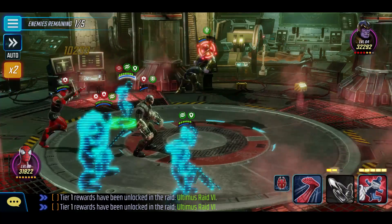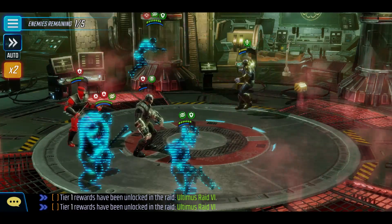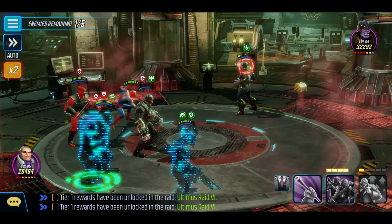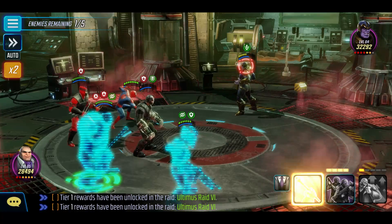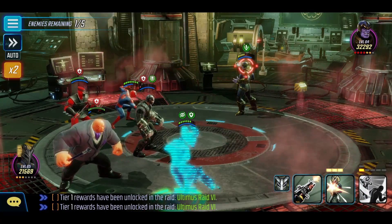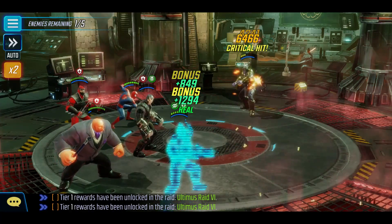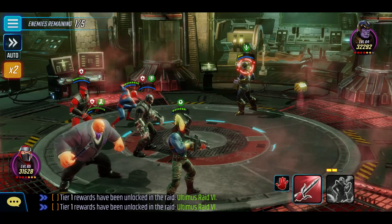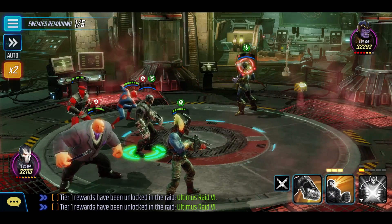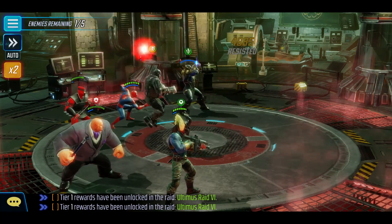So looking at Thanos at 32,000 health, we'll go for the ultimate. I was blinded unfortunately and missed that, but the ultimate does a ton of damage. I want to avoid Colon's summons because that will just provide Thanos with energy if he defeats them. Our health is way back up on Killmonger, so that's really nice. We actually do get drain on the special as well — I think possibly via part of his passive, but the basic has more drain.